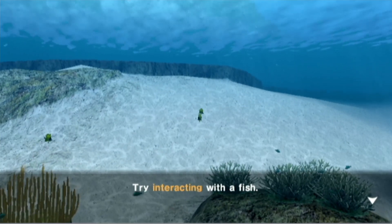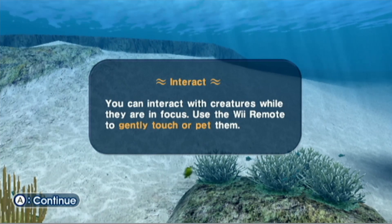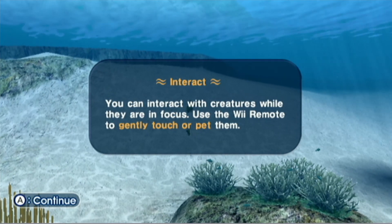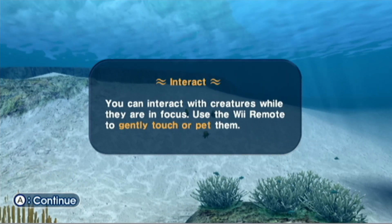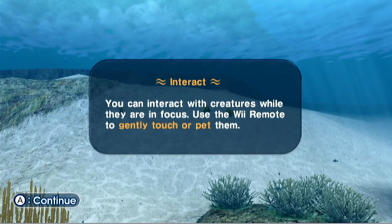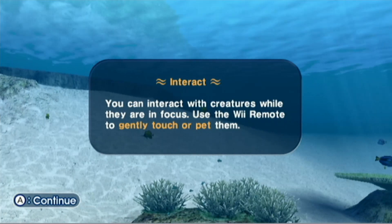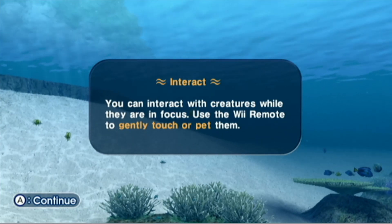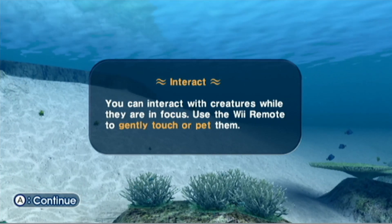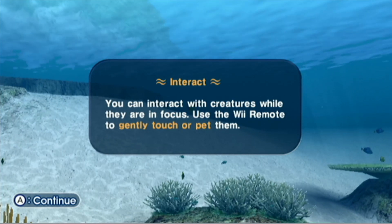Try interacting with a fish. You can interact with creatures while they are in focus. Use the remote to gently touch or pet them. Yeah, don't ever pet a wild animal you don't know, because they could carry diseases, or probably infect you somehow — by biting you, or maybe their fur or skin is covered with some toxic ooze. That could be poisonous. So, don't do that.